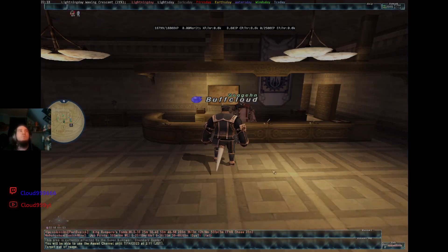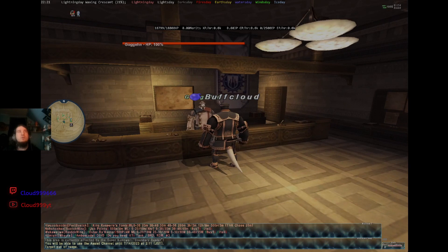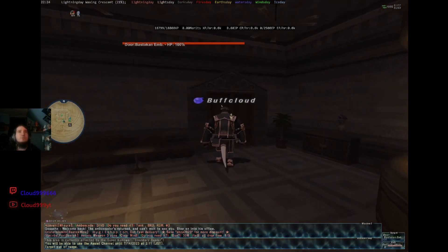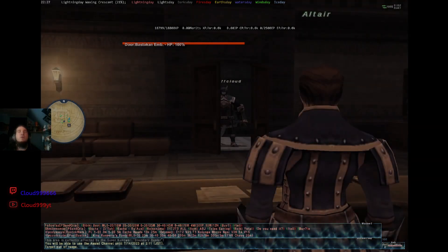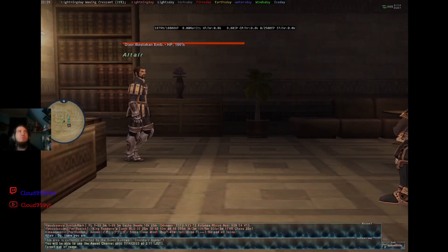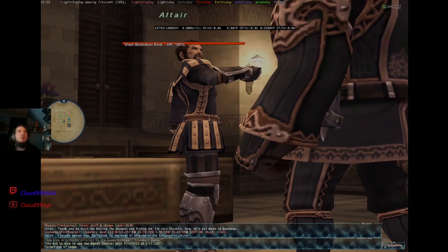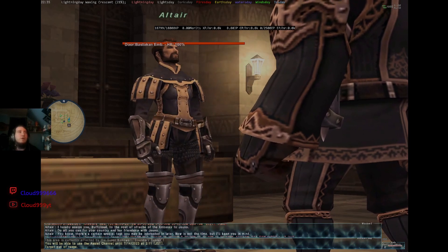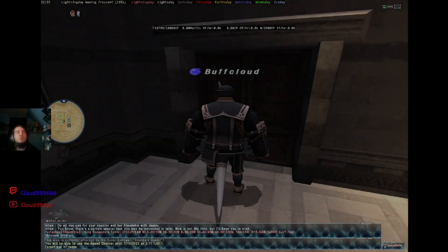We're back in Juno at the Bastokian Embassy. Talk to Goggin again, then go through the door to the left of him. You'll get a cutscene with the ambassador. Once you talk to him, you get rank 4, and you also get 5,000 gold.